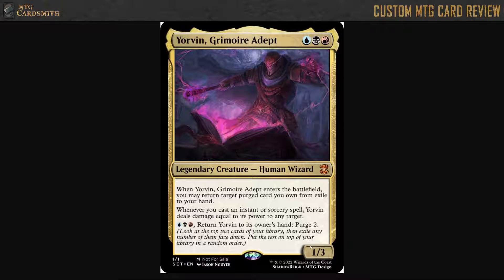You could probably make a one-mana card that's a 1/3 these days. It's kind of close talking vanilla, of course.